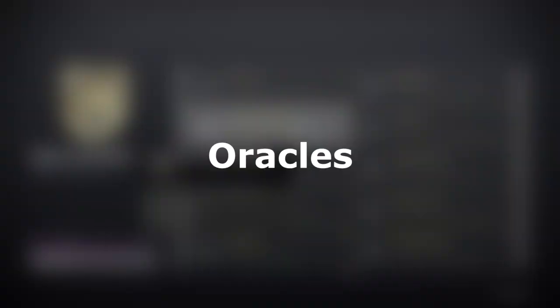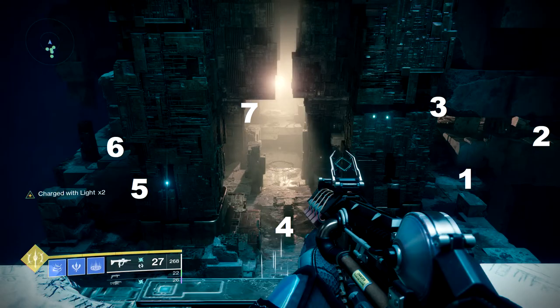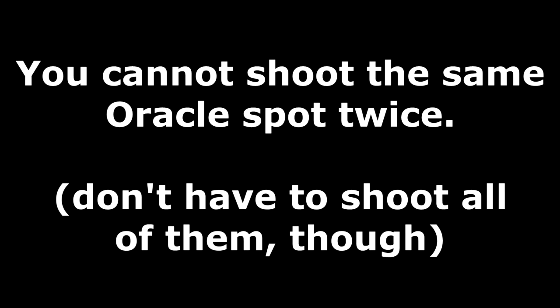The second challenge is for the Oracles encounter, and is called Only Oracle for You. Once again, the name gives us a big hint. For this challenge, each Guardian can only shoot each Oracle one time throughout the entirety of the encounter. The Oracles have seven different spawn locations in this encounter, and you can only shoot each spawn position a maximum of once over all five rounds of Oracles. You do not have to shoot every single spot — you just can't shoot the same spot twice.